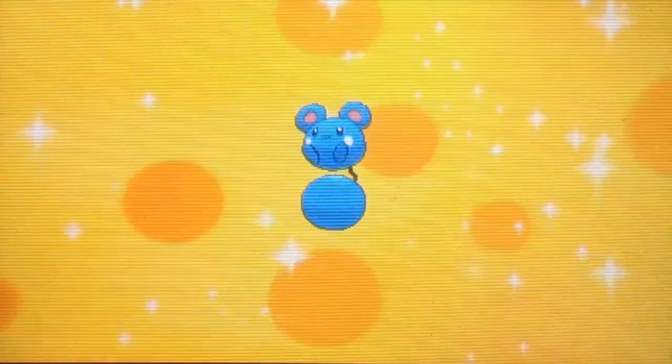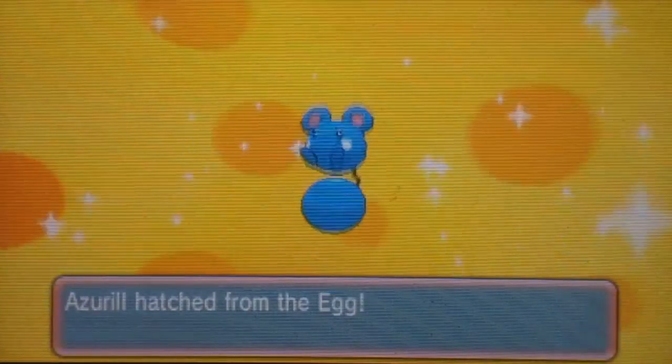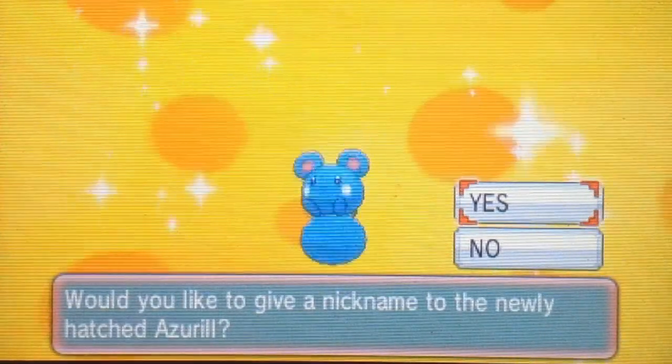Apologies for the quality — I'm still saving up for my 3DS capture card. Should be getting one soon, but in the meantime I'll be using my iPad as normal. And there you go, a little Azurill hatched from the egg. That is how to get an Azurill on Pokémon Omega Ruby and Alpha Sapphire. If this video has helped you in any way, please leave a like, and I'll see you all next time for another Pokémon video. Goodbye.